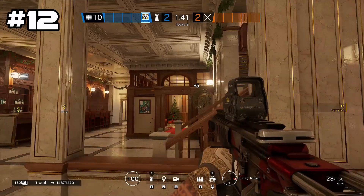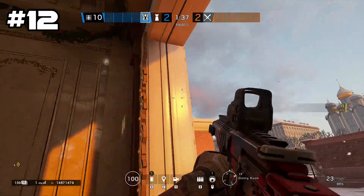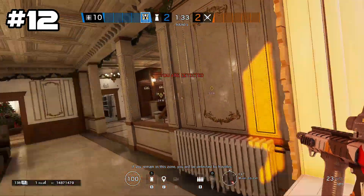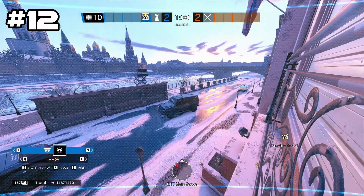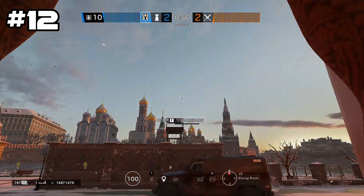Onto first floor Dining Room: you want to vault out of this window, toss your camera, and hop back in immediately. This will basically give you a view of the front entrance of the building.